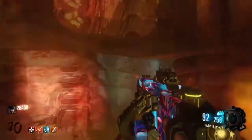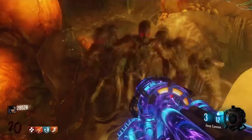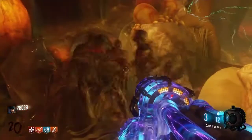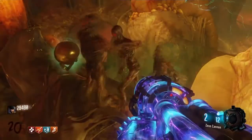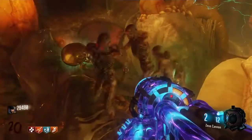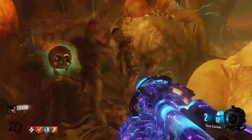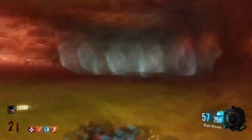Number two is Quick Revive. There are two versions: in co-op multiplayer, you revive downed players much faster. In solo zombies, once you're downed you'll be revived automatically in seconds, but it removes all your perks. Moving on — Speed Cola lets you reload 50% faster with any gun, including wonder weapons and rocket launchers.